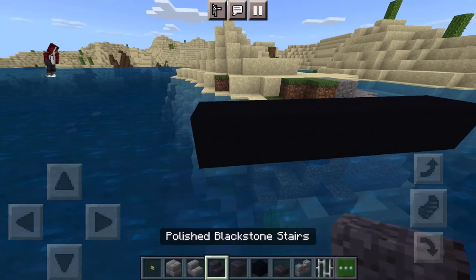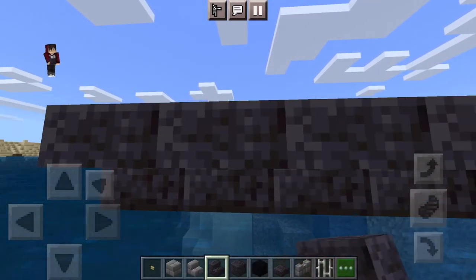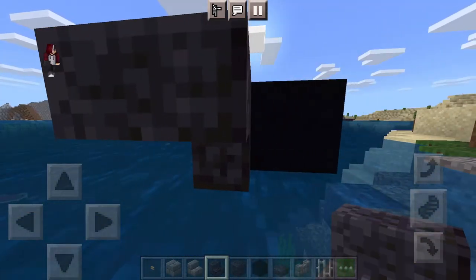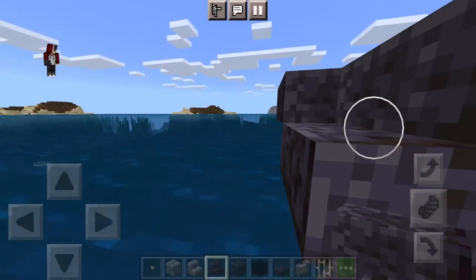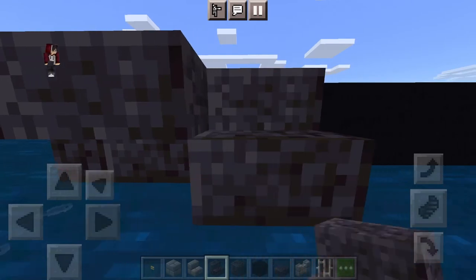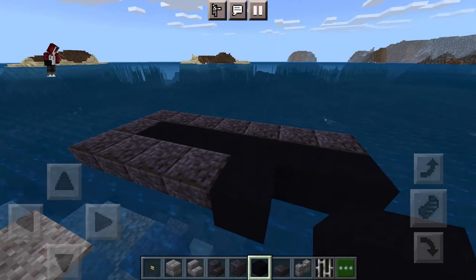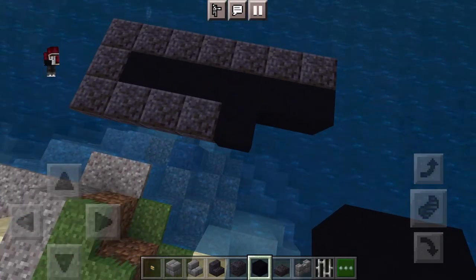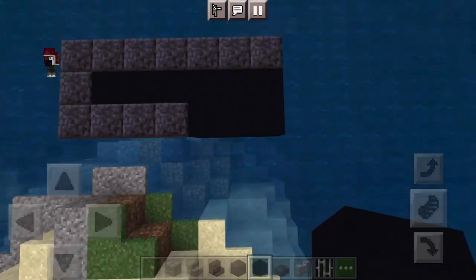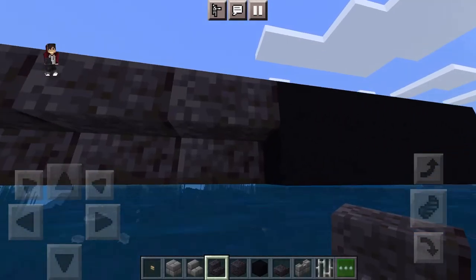Around on this side you want to put some blackstone stairs like so, and then come around here. Now you want to build out one, two, three, and then build out like this, so you have something that looks more or less like this.